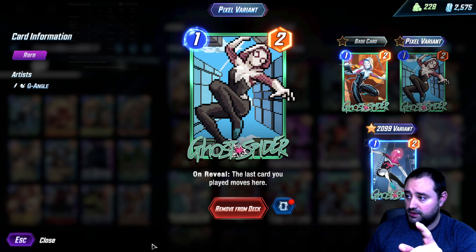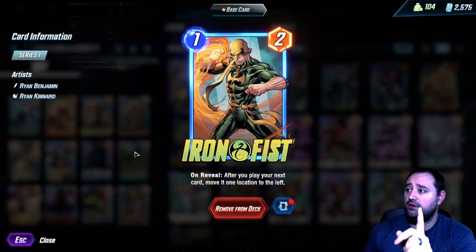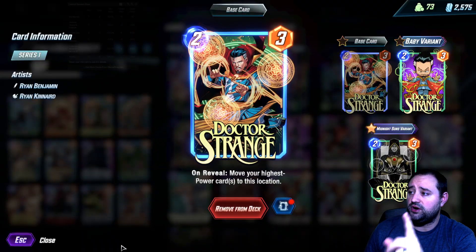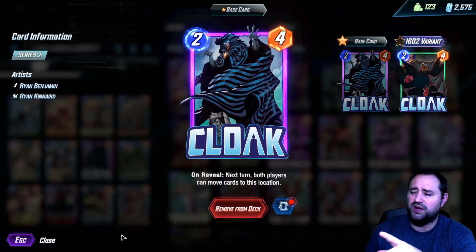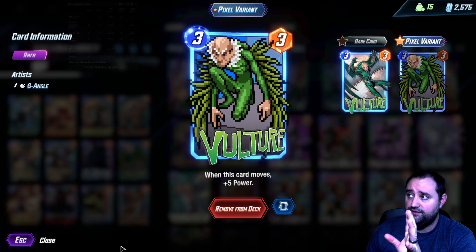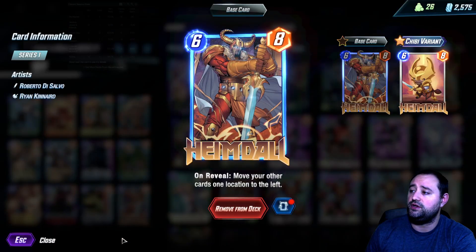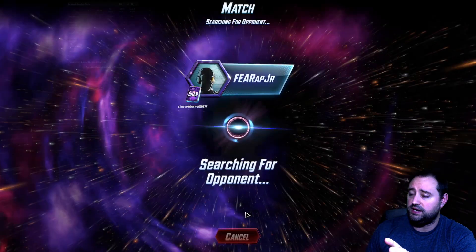We have Ghost Spider — On Reveal, the last card you played moves here. We have Human Torch — when this moves, double its power. We have Iron Fist — On Reveal, if you play your next card, move it one location to the left. Craven — when a card moves here, this gains plus two power. Doctor Strange — On Reveal, move your highest power cards to this location. Multiple Man — when this moves, add a copy to the old location. Cloak — On Reveal, next turn both players can move cards to this location. Vulture — when this card moves, plus five power. Captain Marvel — at the end of the game, move to a location that wins you the game, if possible. Vision — you can move this each turn. And Heimdall — On Reveal, move your other cards one location to the left. If you guys have played Move, you kind of know what's going on here.